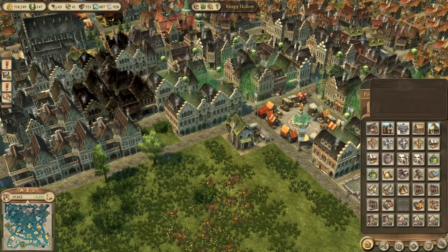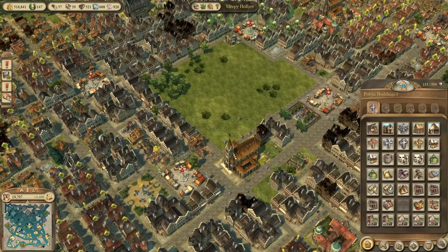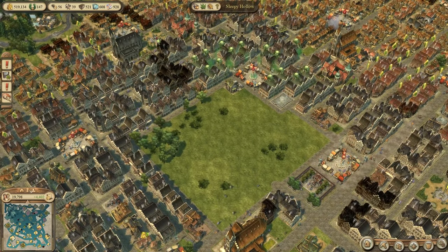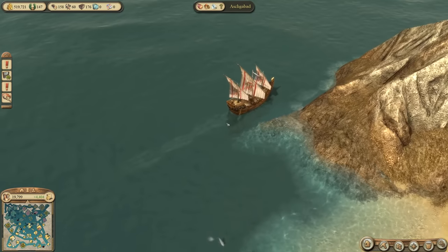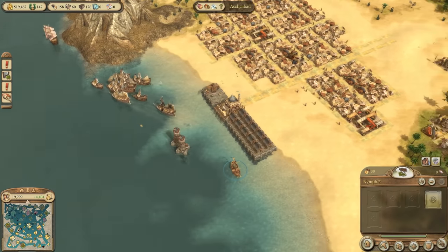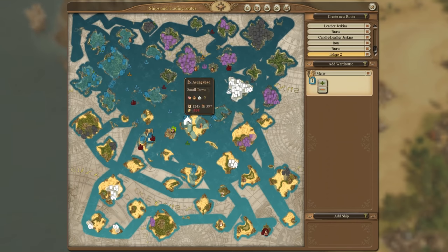Did we lose a building? Yes, actually we lost a building here to the plague. Let's place another one. We are losing some people — really not okay. Oh, the enemy has a huge ship there — let's chase it. Nymph the Second though is going to be on a trade route for Indigo: Indigo 2, going from Murph to Ashgabat. A rather small trade route.